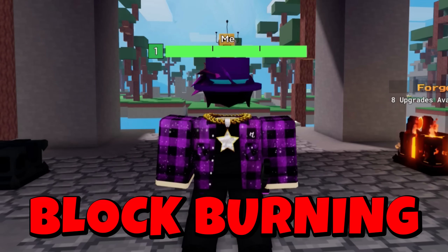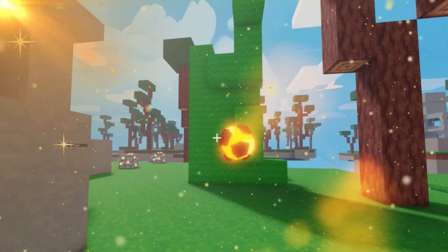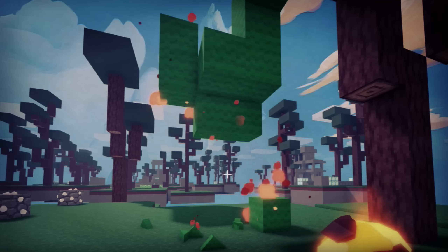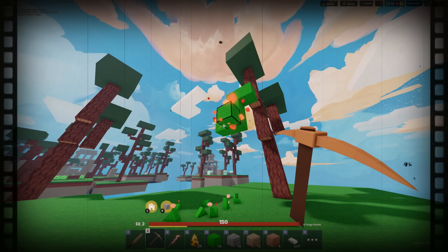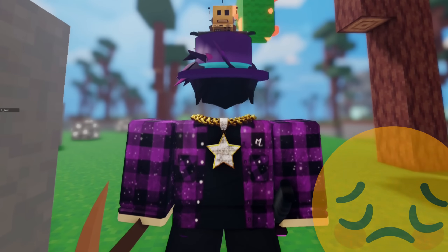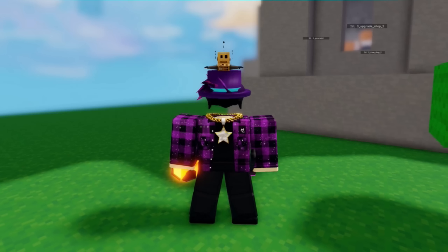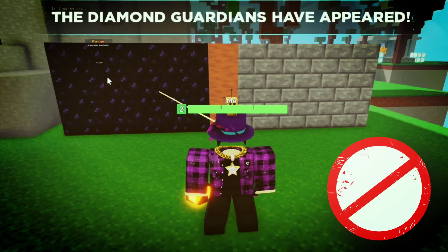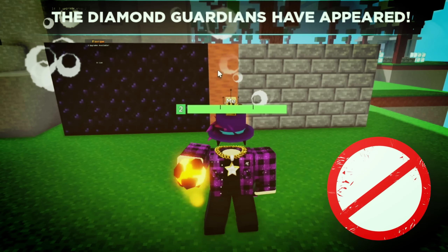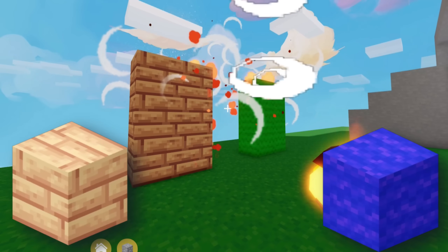The devs have added something new called Block Burning. At the moment, it only works with fireballs. Throwing a fireball near or at some blocks will start a fire, and those blocks will catch on fire. Over time, those blocks will disintegrate and be destroyed. It's a really cool concept, although it's not that overpowered. All that matters is the explosion radius. Fireballs can't burn obsidian, blast-proof ceramic, or stone.